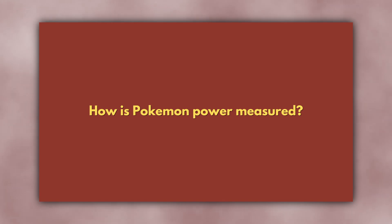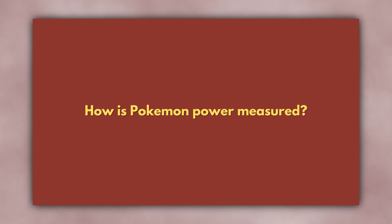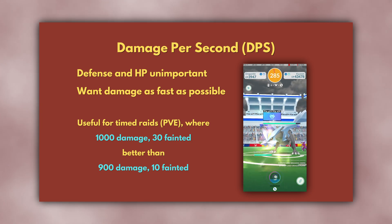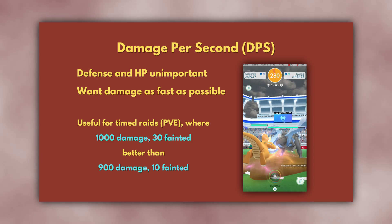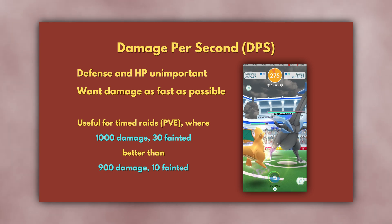To understand how we figure out optimal stats for PvP, we first need to talk about what we're actually trying to optimize. There are two main measures of Pokemon power used in different situations. The first is damage per second, or DPS. This measure ignores the defense and health of the Pokemon and focuses only on its ability to deal damage quickly. This is a useful measure for raids, sometimes referred to as PvE, because raids have a timer.